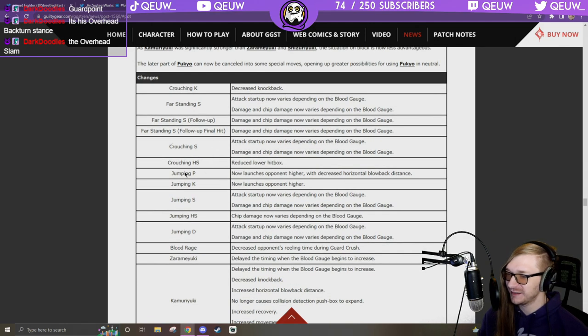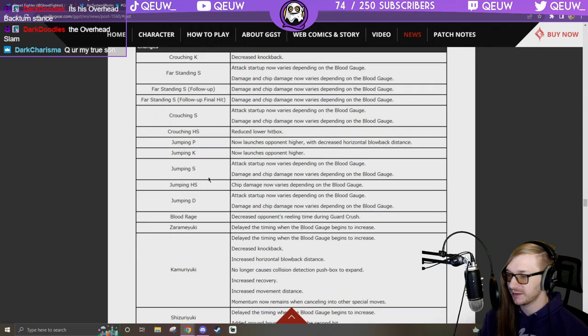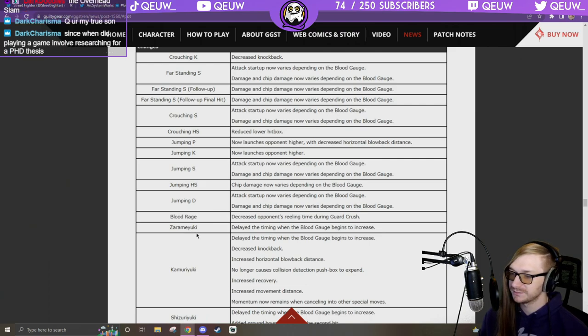Crouching S and crouching H: reduced lower hitbox — it used to cover the ground and the air so now it covers the ground less. Launches higher with decreased horizontal blowback. Jump H: attack startup varies on blood gauge, damage and chip vary with blood gauge. Blood Rage: decreased opponent's reeling time during guard crush — so guard crush doesn't last as long but you can punch harder now.